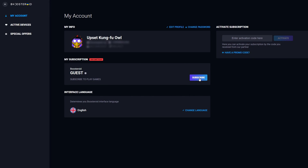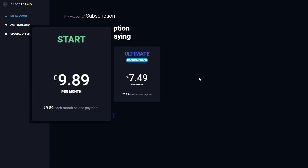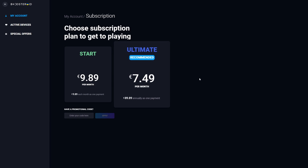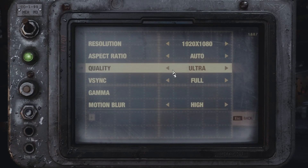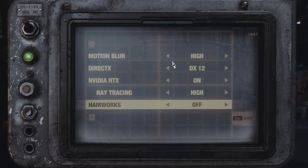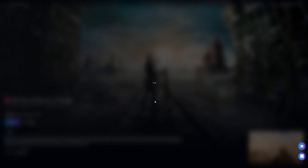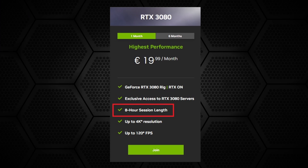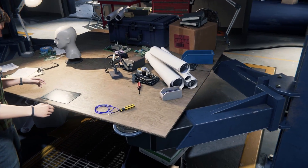With Boostroid, there's only one subscription tier, which is comparable to the Priority plan of GeForce Now. The subscription costs €9.89 per month or €89.89 if you decide to pay for the entire year, dropping to €7.49 per month. Boostroid lets you stream at 1080p and 60fps, and on some rigs we were able to turn on RTX. However, it seems that not all Boostroid rigs support RTX at the moment, which will hopefully change in the near future. Additionally, there are no queues to connect to Boostroid servers, and Boostroid does not put any time limit on gaming sessions.